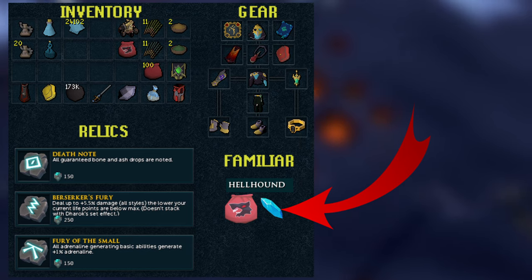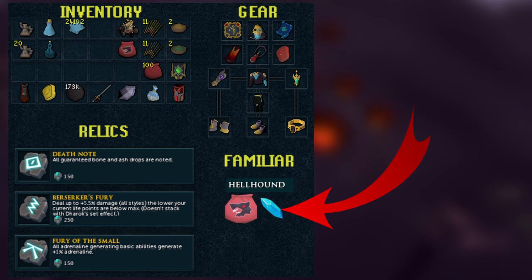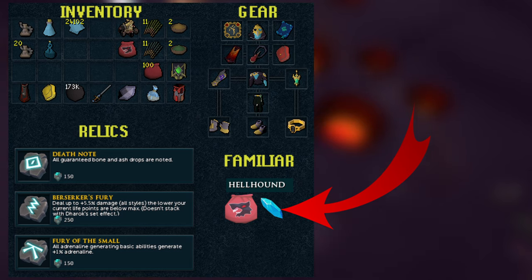For the familiar, we're using a Hellhound with the Prism, and that's just to maintain the Hellhound because it will die if you don't use the Prism. So definitely be bringing the Prism with you.